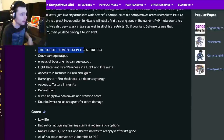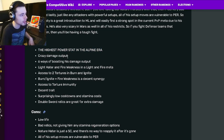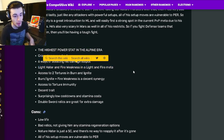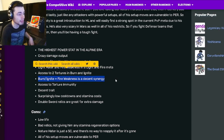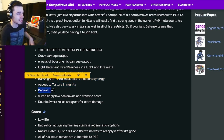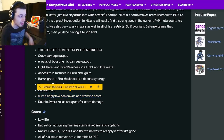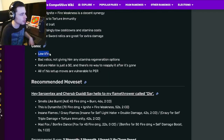Going down to the pros: he has the highest power stat in the Alpine era, which is amazing — actually the highest power stat in the whole game. He has crazy damage output with six ways of boosting his damage, Light Hater, Fire Weakness, and a Light and Fire metal, which are both great. He also has access to two tortures — Burn and Ignite — and Fire Weakness is a decent synergy since it makes enemies weak to them. Plus he has access to Torture Immunity, a decent trait, surprisingly low cooldowns and stamina costs, and double Sword relics for more damage.